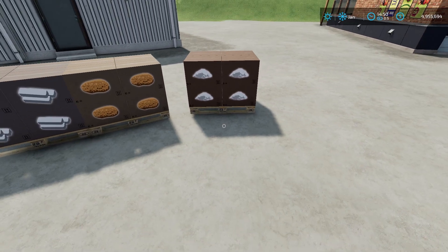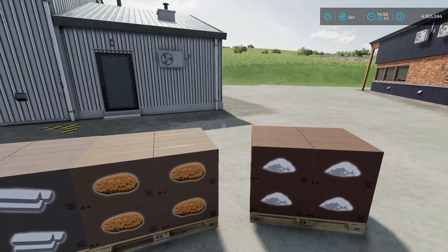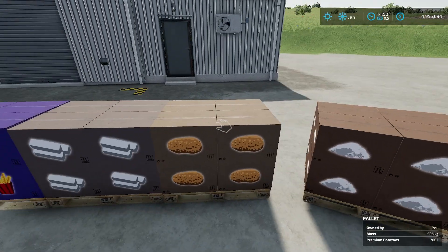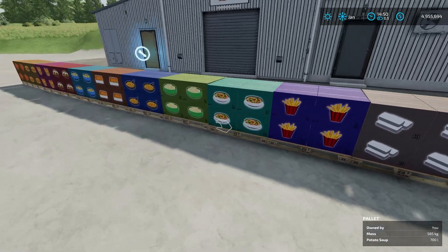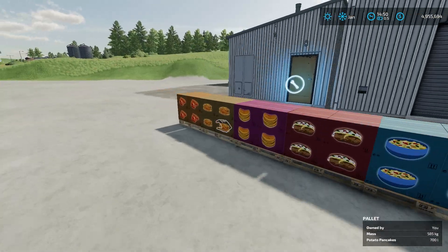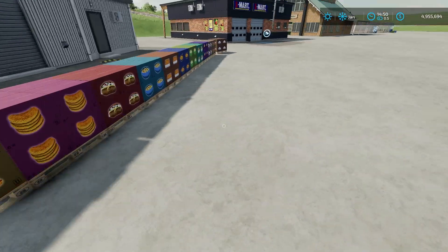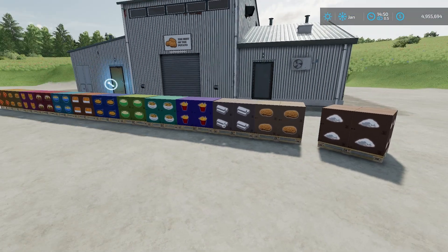Starch is a little bit different — there's not a production chain per se to make starch. Starch is kind of a byproduct of when you make premium potatoes. Premium potatoes, starch, vegetable fat, and mashed potatoes are all ingredients in further products. Mashed potatoes are only used further to be made into croquettes.